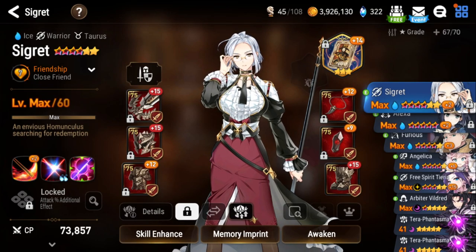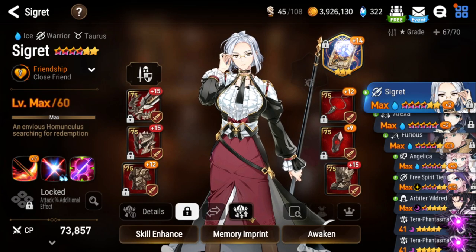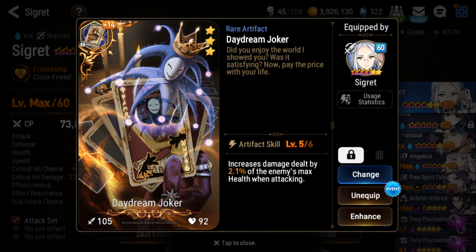I also want Daydream Joker, which I need to get more copies of to max limit break and enhance so the damage goes up. This will be your primary source of damage that scales with crit, which is why you want to stack as much crit damage as you can. I go over stat priorities in my Wyvern Guide on my channel if you guys want to check that out.